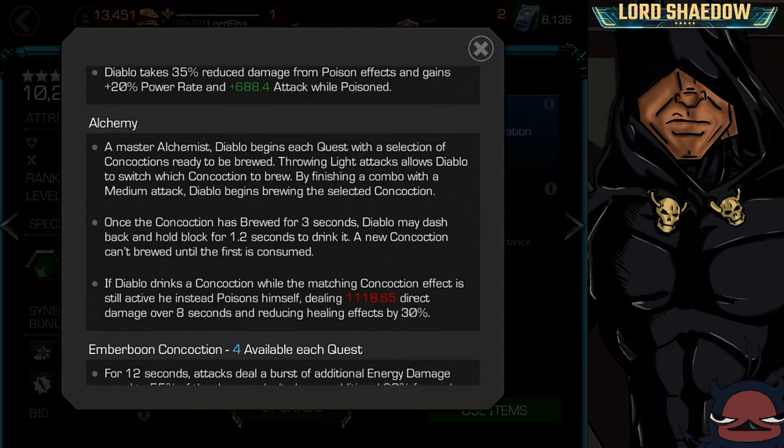Throwing light attacks allows Diablo to switch which concoction to brew, and by finishing a combo with a medium attack he begins brewing the selected concoction. That means you'll have to fight differently — if you want a particular concoction you need to do light attacks and end on a medium to activate it. For example, do medium-light-medium to lock it in, or medium-light to switch between concoctions. You're having to adjust your fighting style mid-fight to select these.